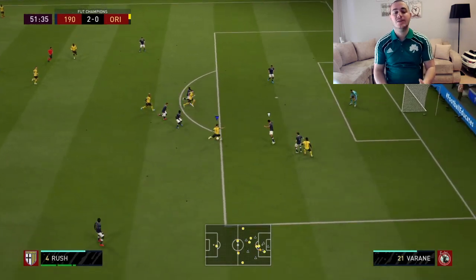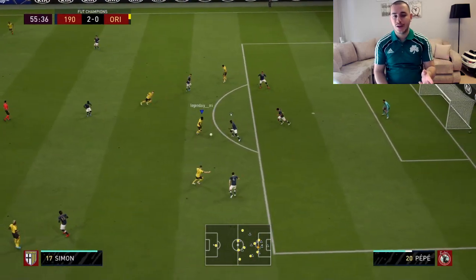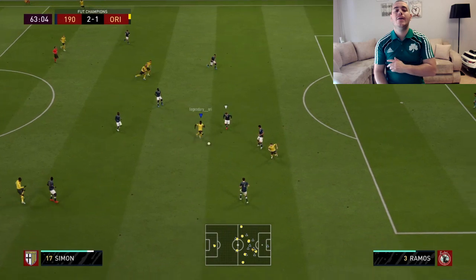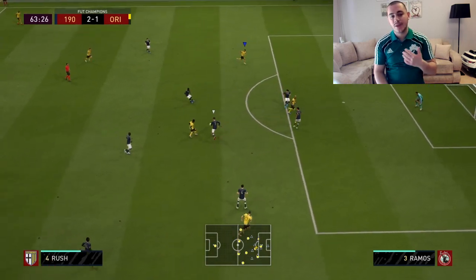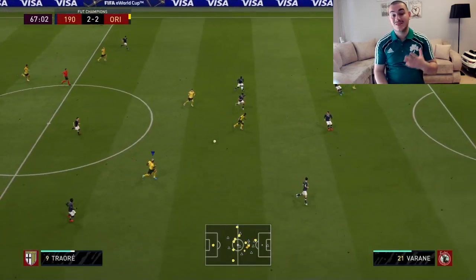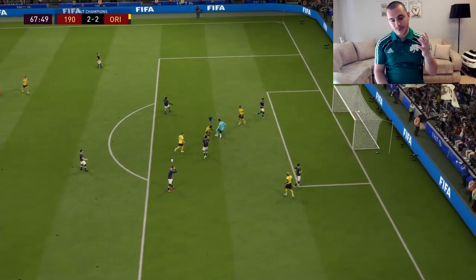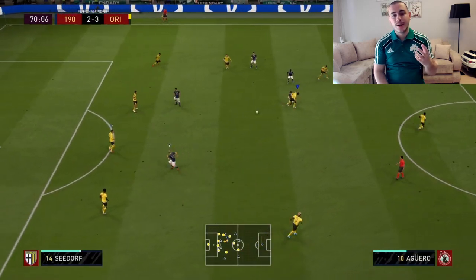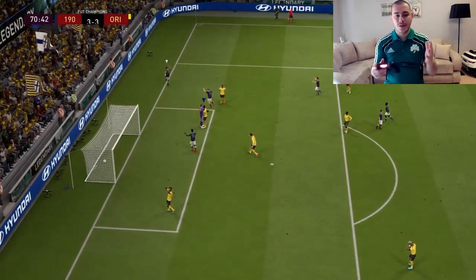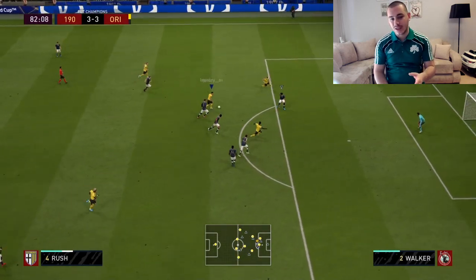If you go that far with 16 tokens and decide to get a striker, the three strikers available at 16 tokens are Rush, the 90-rated Kenny Dalglish, and the Prime Icon Moments Bergkamp. I would say miles away, go with Bergkamp because he's just a monster in this game. Rush just doesn't fit — he feels so heavy. Don't misunderstand me, his card is okay, but the token value and price are just not worth it for what his card gives you.